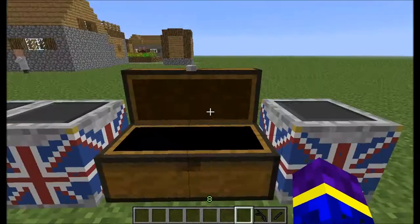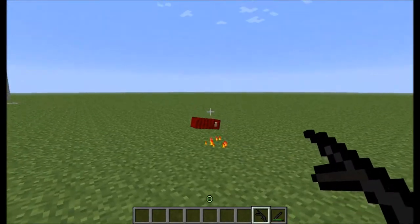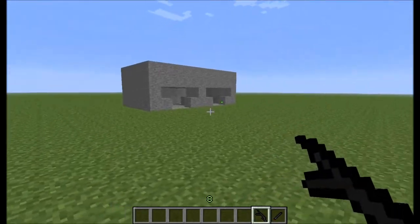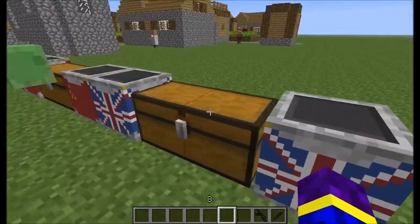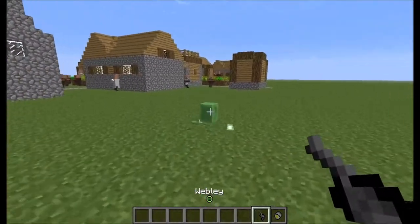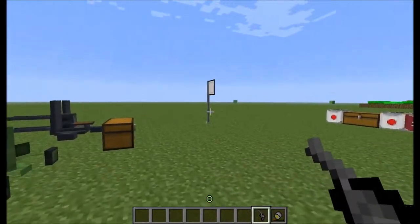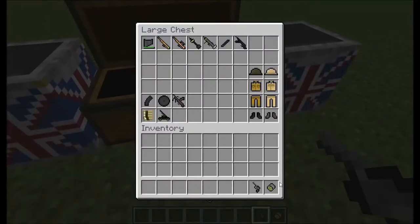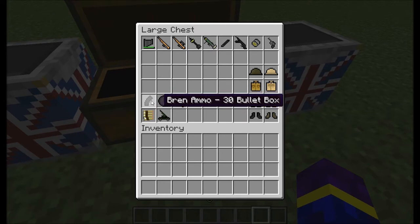And this is a machine rifle. You can't zoom in with this, but reloading takes a long time. And this is a handgun — it's just a normal shooting weapon, not that much ammo, 7 bullets. It's nice for close range.